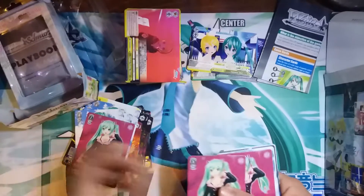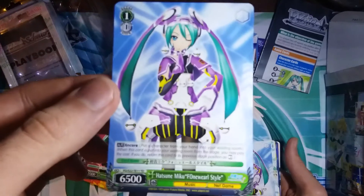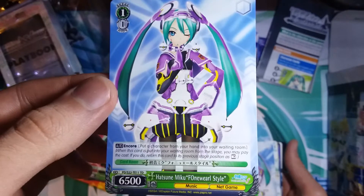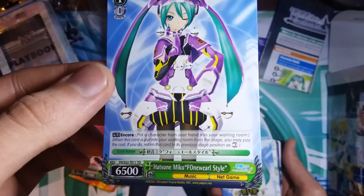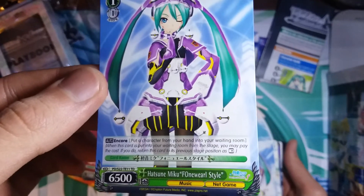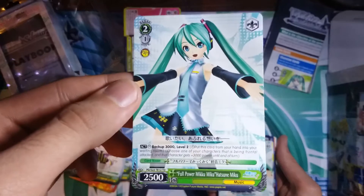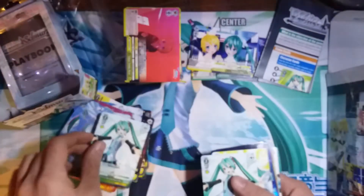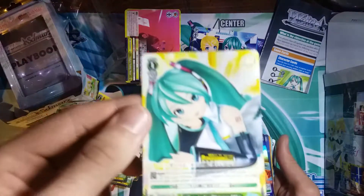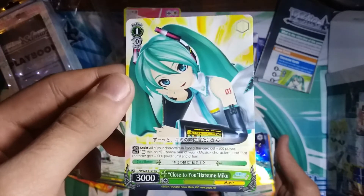And we got Hatsune Miku Honey Whip — four of her. A lot of multiples, which is nice for consistency reasons in the deck. Hatsune Miku Fonwero Style — probably pronounced that wrong, so sorry — two of her. And then Full Power Miku Miku Hatsune Miku — two of her. And then we have Close to You Hatsune Miku — I guess only one of her.